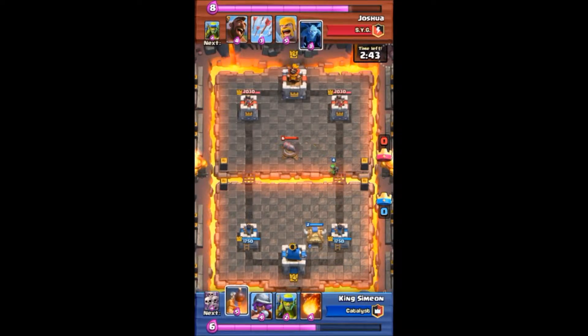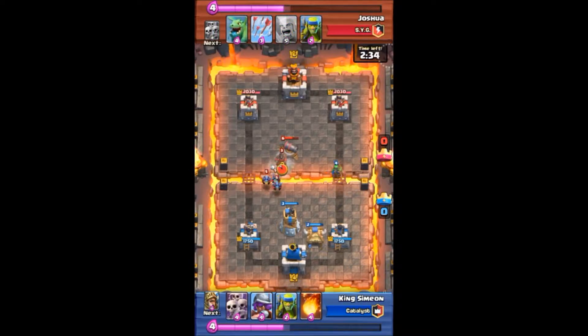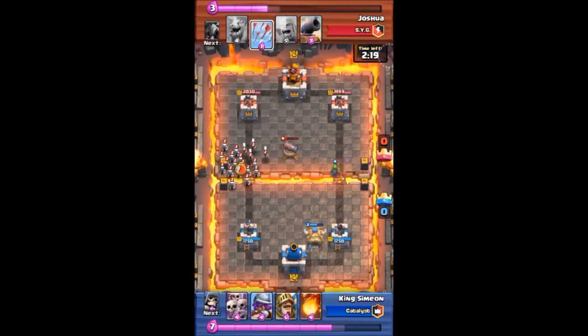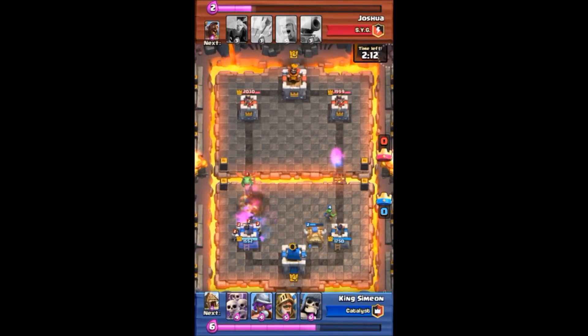I go with Spear Goblins right there, followed by the Bomb Tower. He comes in with his Minion and a Hog Rider, followed by Spear Goblins level six — I've got level five Spear Goblins. I haven't even unlocked the Hog Rider yet, but these Spear Goblins are going to do a little work, taking down pieces of tower. He drops the Skeleton Army followed by a Baby Dragon.